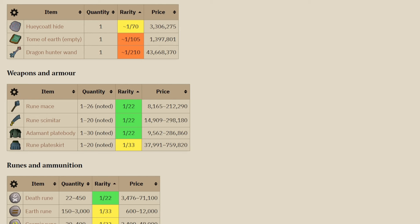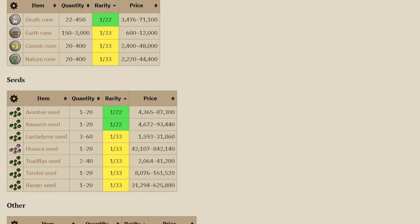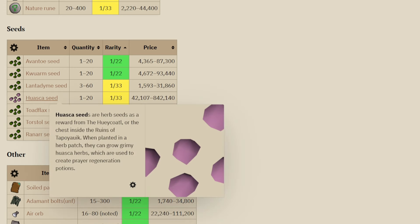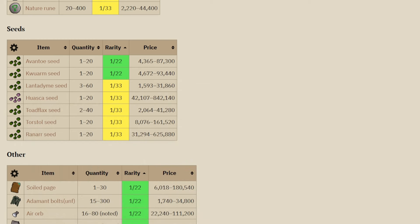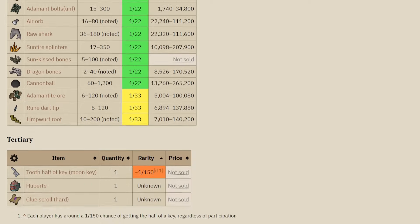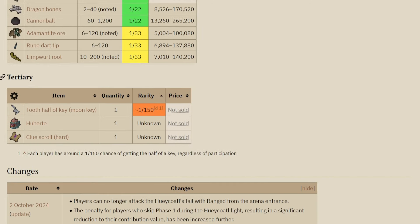Other than that, it will drop a bunch of alchables, some runes, some seeds, and it also drops this brand new seed used to make the new goading potions. On top of that, a bunch of supply drops: soiled pages, air orbs, sharks, bones, cannonballs, limpwurt roots, and of course it drops a pet and some hard clue scrolls.